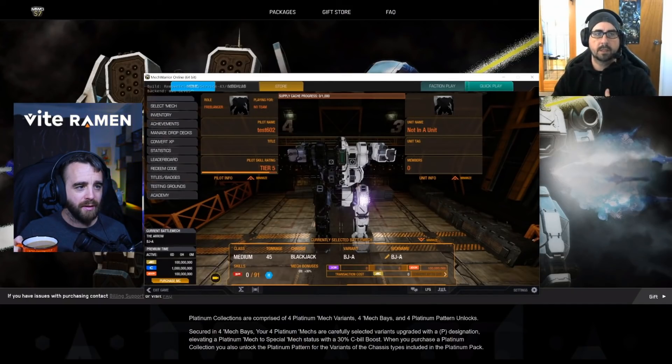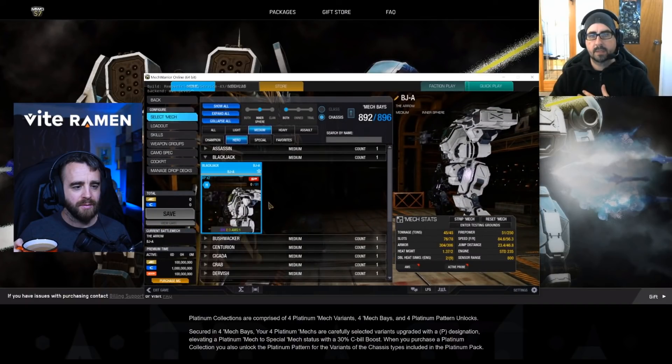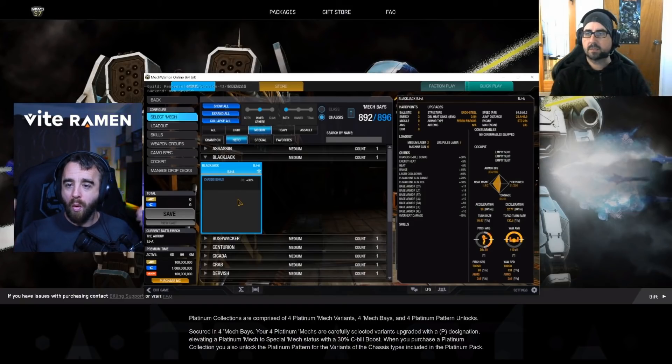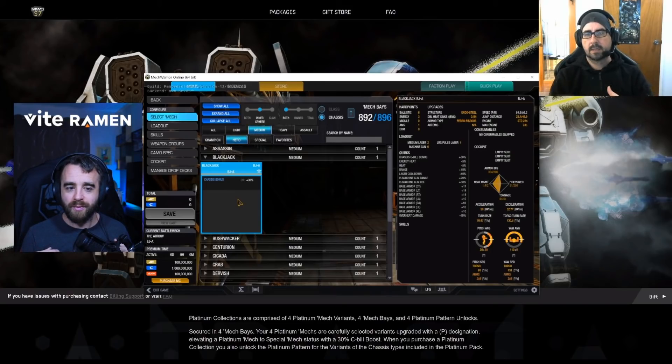So first of all, I'm going to demo this with the Blackjack Arrow. I'm going to go to the select mech screen and when I mouse over it, we have the quirks list. I haven't skilled this mech yet, so right now it's just showing quirks at the top, all in white — the base quirks of the mech — and then below there are skills. As you skill up the mech with the skill tree, they will display below there.